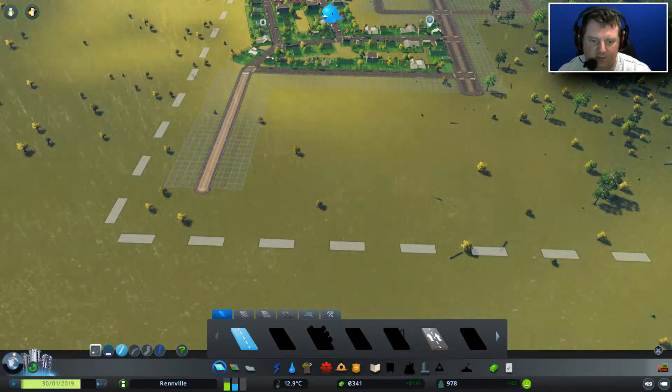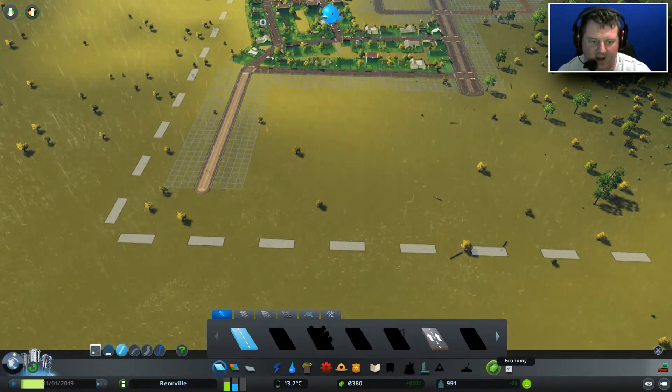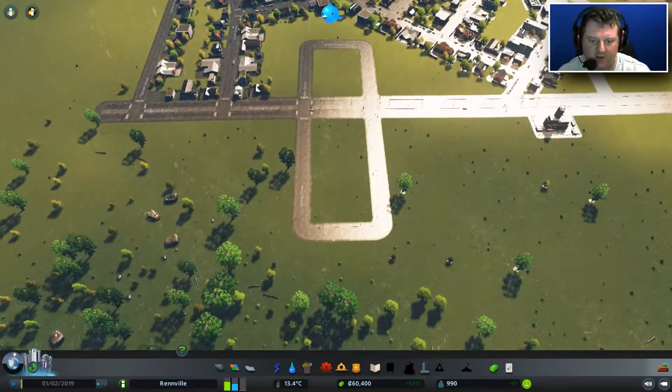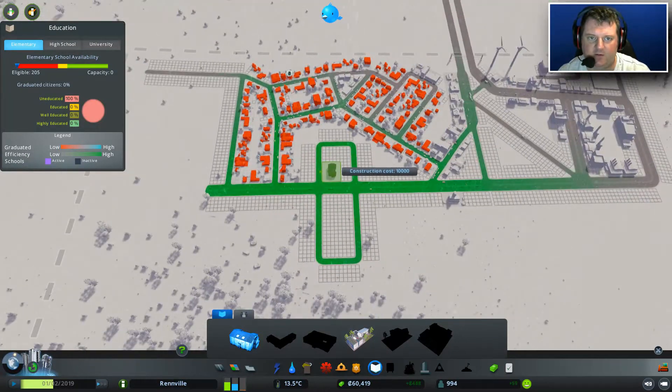Are we out of cash? 306 in the bank — that is not a lot of money. Is it time to take out a loan? I think we have to take out a loan. 60,000. Let's get a school in. Let's check the kind of coverage we have there. It's not brilliant, but I think it just about covers everybody.